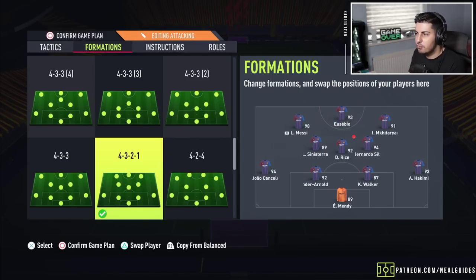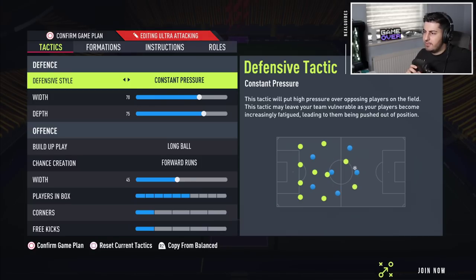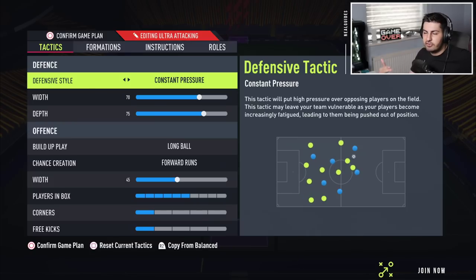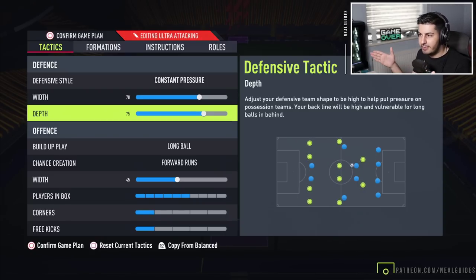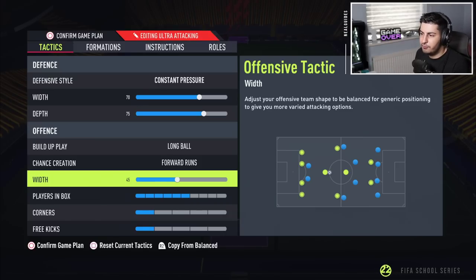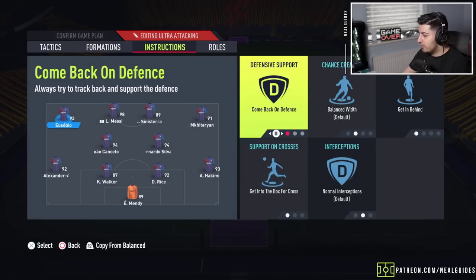Now we go to the 4-2-4. We got rid of the 4-4-2 triple formation. The reason I brought the 4-2-4 back is because people are going down one or two goals much more easily now — it's Team in the Season players. You don't need pressure on heavy touch or possession loss anymore. With constant pressure you just go gung-ho. Use constant pressure if you want to press, higher width, higher depth — be as wide and as high up the pitch as possible to win the ball back when your opponent is wasting time. Long ball, forward runs, natural width slightly lower because the 4-2-4 is already very wide.